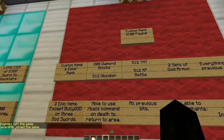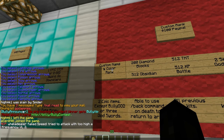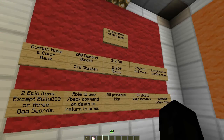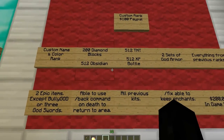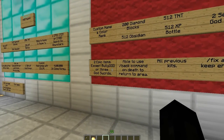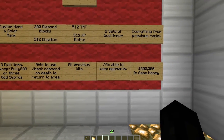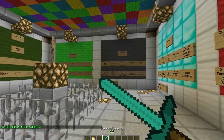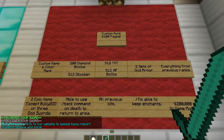Custom rank is $100 PayPal. You can make your own custom rank tag — like mine says Bully Owner, you can make it say whatever you want. You also get the nickname feature, 200 diamond blocks, 512 obsidian, 512 TNT, XP bottles, two sets of god armor, two epic items, slash back, all kits from previous ranks, slash fix to repair your enchanted items, and 200,000 in-game money.